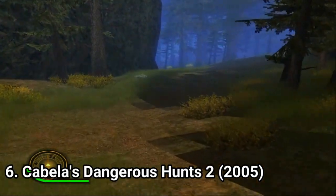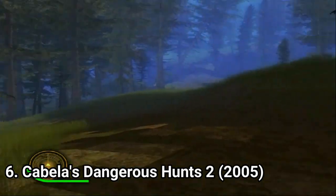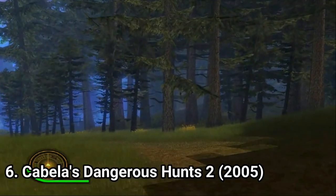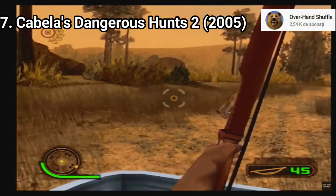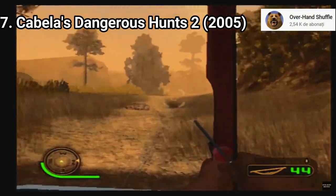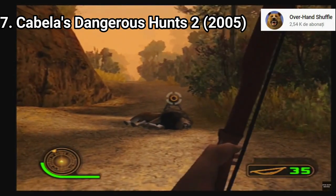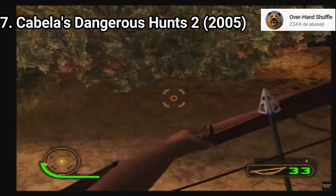Cabela's Dangerous Hunts 2 has a different approach, and it's debatable since tastes differ. This time the game doesn't try to be a simulation — it tries to be action-packed. You go through Australia, Siberia, Alaska, and Africa, ramming through waves of wild animals. The mechanics where you had to carefully trace an animal and tiptoe, then after an hour of searching you point and shoot, are gone.